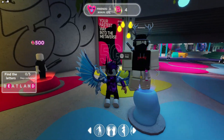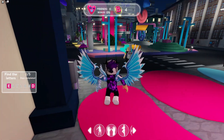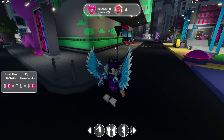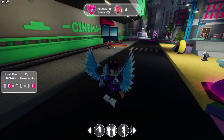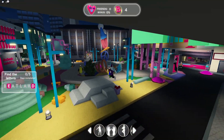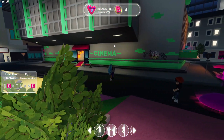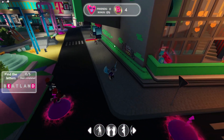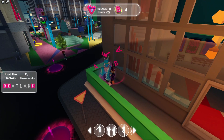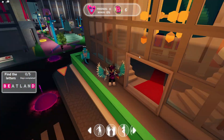After we have that one, follow me for the next one. We're coming over here and then essentially what we need to do is find it by this ball area here. Yeah, it's just over here — let's jump up here and there we go, that is the B.